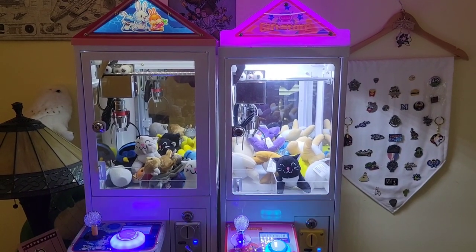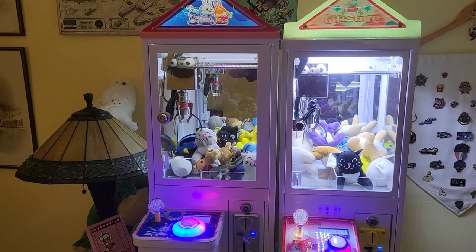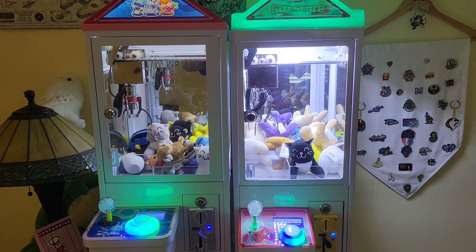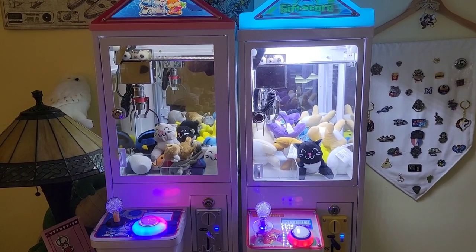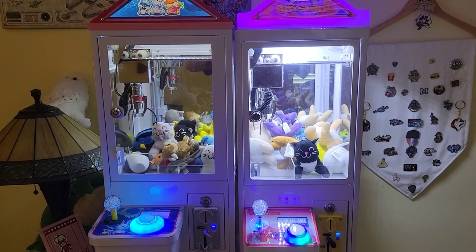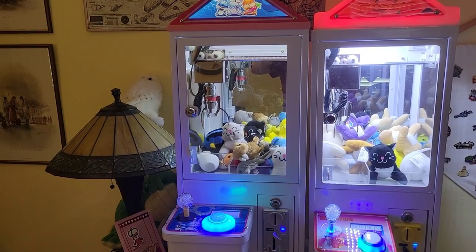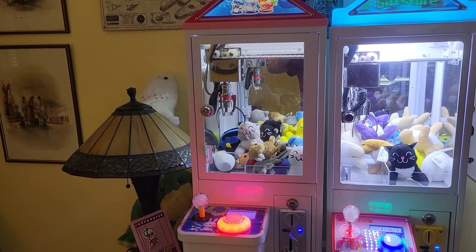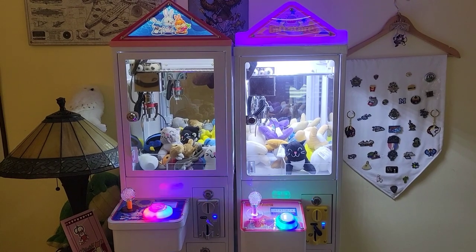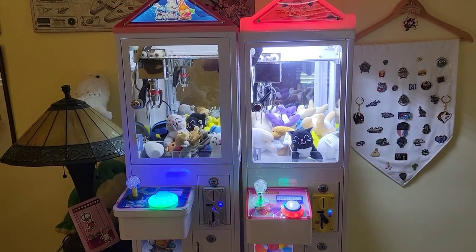Those are pretty much the differences between a rigged claw machine like the one on the right and a non-rigged claw machine like the one on the left. If you see any of these patterns in a real arcade, you'll know that the claw machine is probably rigged against you and you're not going to have a very good chance of winning. It's great to have a home arcade set on an easier mode so that you can just have fun winning. I hope this has been instructional on how to spot a rigged claw machine and how to operate your own. Thanks for watching, and I'll see you next time.